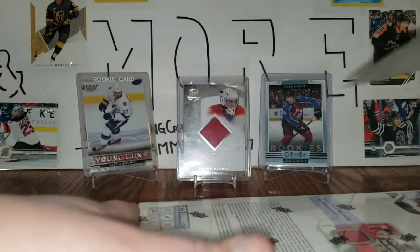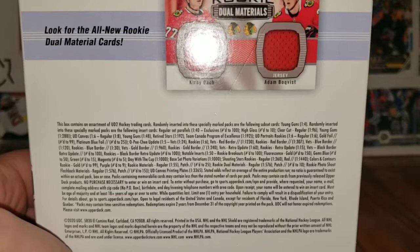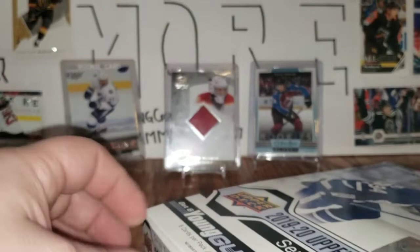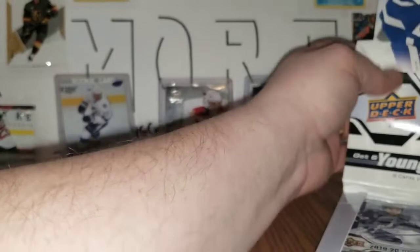Now on to the box — this is what we're looking for. I'm going to get the wrap off and take a peek at the odds. High gloss numbered to 10, exclusives numbered to 200, clear cuts regular one in 96, Young Gun clear cuts are numbered, one in 288. There's lots of stuff to get in this one. The sticker was never sealed — hopefully that's a good sign.